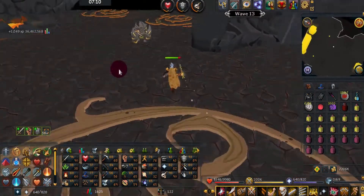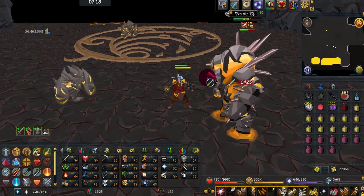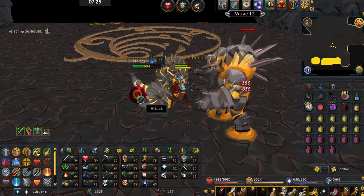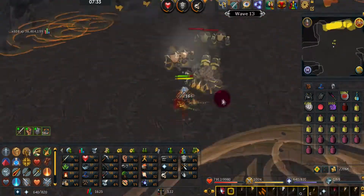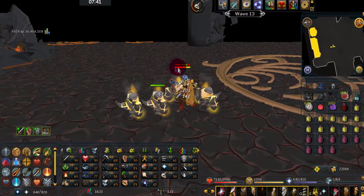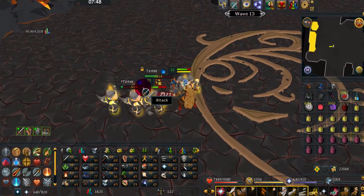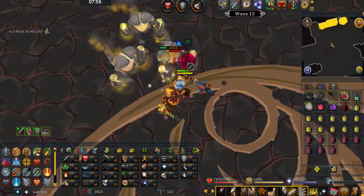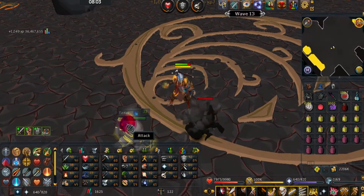Wave 13 should have two level 45s and a level 90. Always keep in mind: if you're having trouble or losing a lot of Hitpoints, safe-spot these. You don't want four level 22s from dead 45s all attacking you at once. Try to lure them so only one or two are hitting you at a time — they will do considerable damage over time.